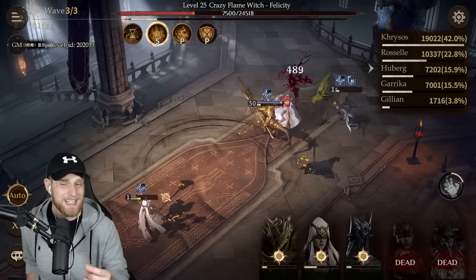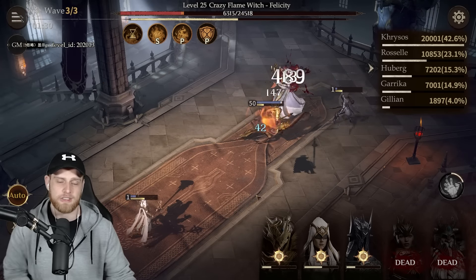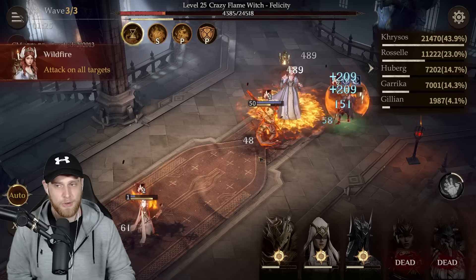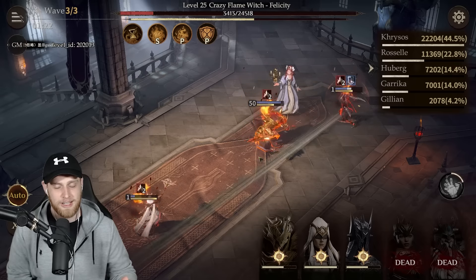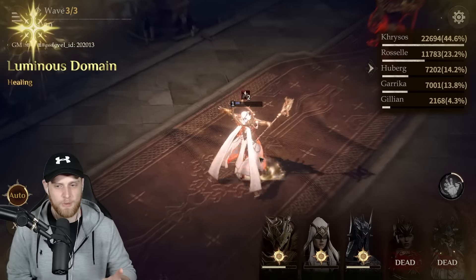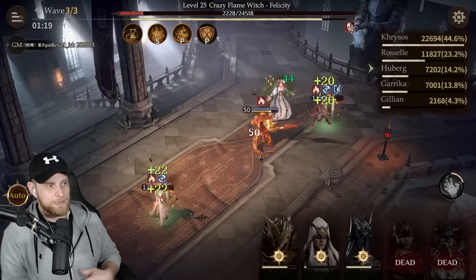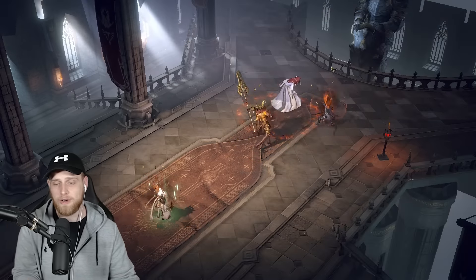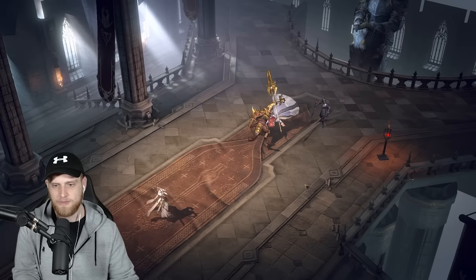Here we are, we're on the fire lady right now — the crazy flame witch, Felicity. I don't think she stands a chance. Actually, Kairos, you may have to solo this buddy — it's getting pretty close. We've got two level ones still alive. Our brand new cleric is putting out some good heals. There we go — victory! So that's just one area, one type of battle in the game — the fire cave. I want to show you a different area.